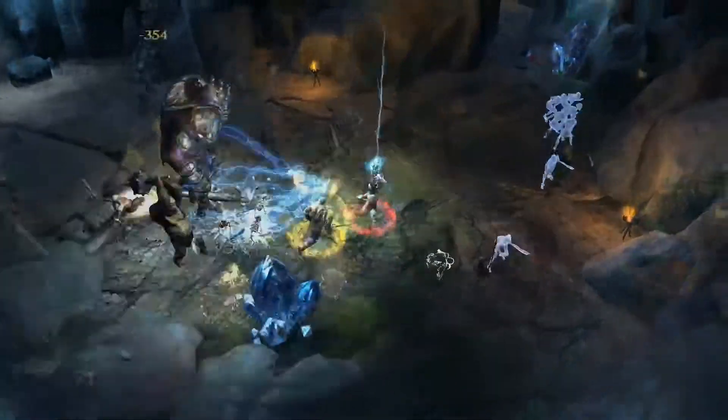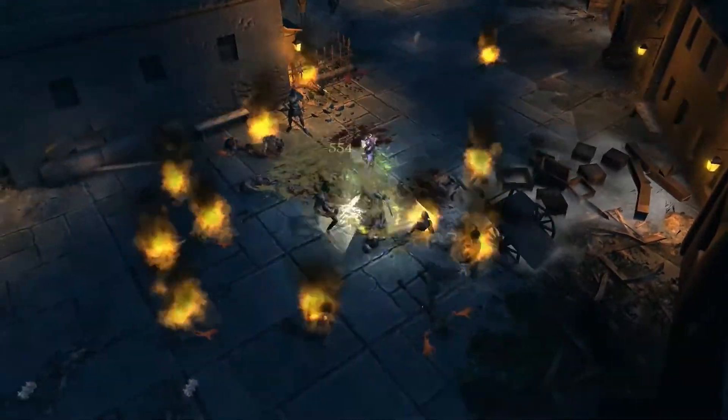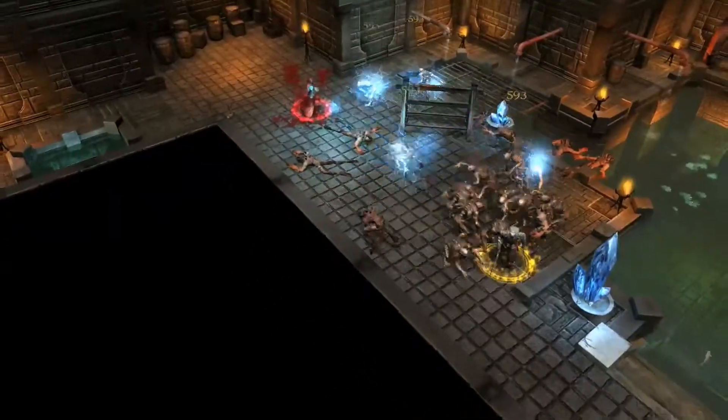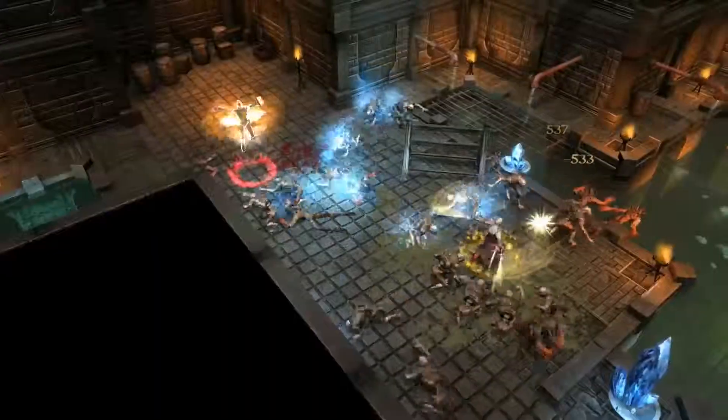At any time, a friend may join you to face the hordes of monsters together. Make good use of your team's strengths — for example, while the warrior attracts the attention of the enemy in melee battle, the wizard can safely cast his most powerful spells.